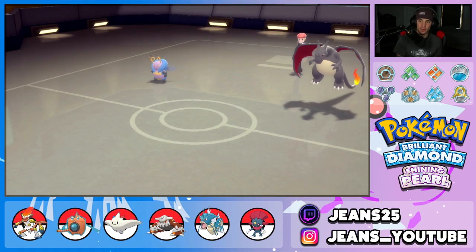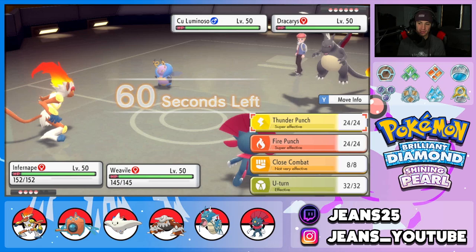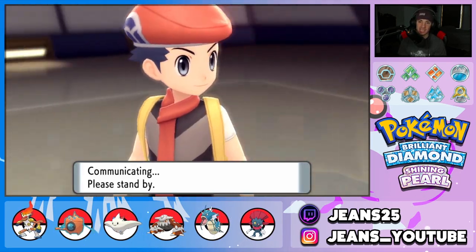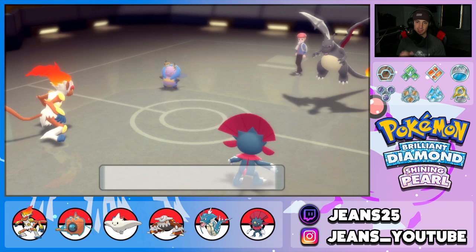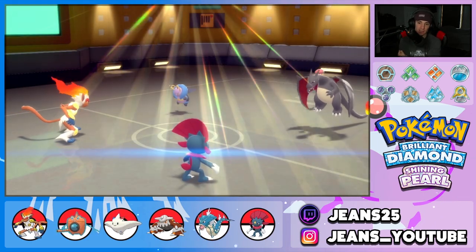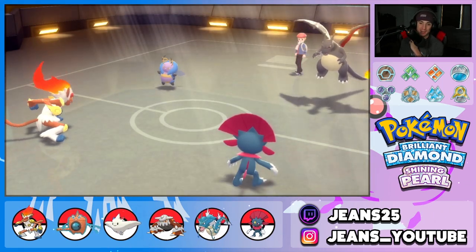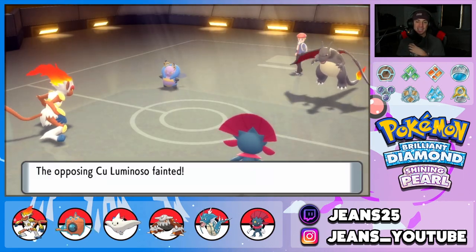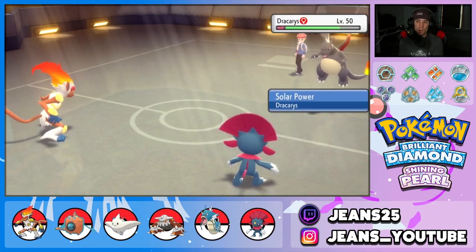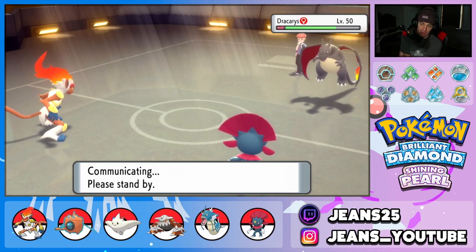Opponent leads Charizard and a bug. My play is to fake out the Charizard with Weavile and drop a fire punch with Infernape. No protects come out — fake out lands. The bug is setting up sunny day, which actually helps our fire punches deal more damage. We ice wind after — the bug is not sashed, it goes down. Now we have to watch out for Charizard's Solar Power, but Infernape with choice band hits like a truck. A fire punch might take out the Charizard.